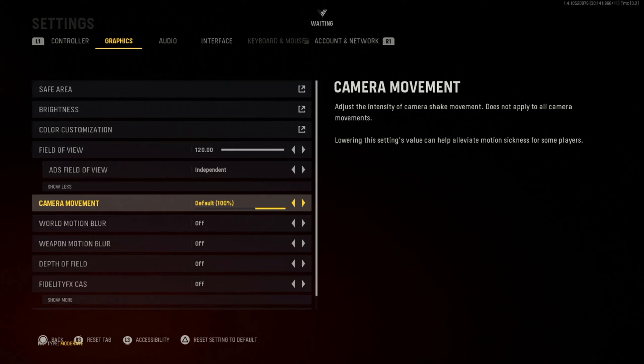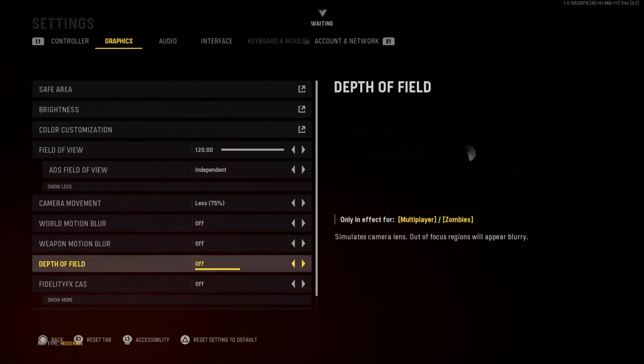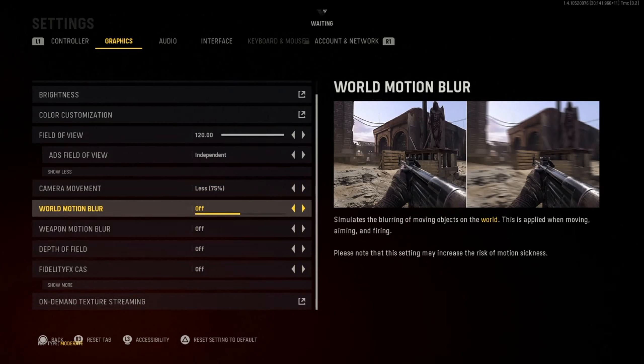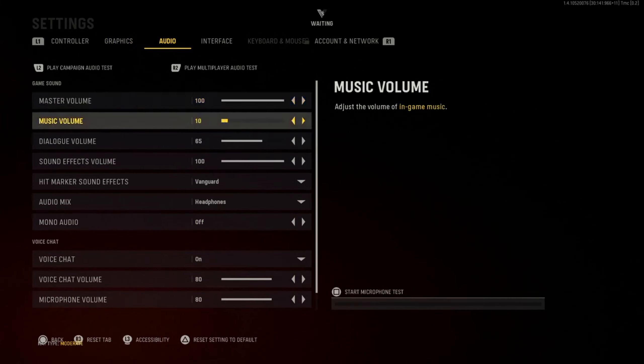Camera movement — the adjusted sensitivity of camera shake. I'd put it on less than 75 or less than 50, because at 100 if a bomb drops your camera shakes like crazy. Less than 75 will still give you some camera shake when a bomb drops without it being too much. World motion blur — off. Motion blur for weapons — off. Depth of field — off. These settings will prevent you from seeing enemies; they look nice in campaign but for competitive play turn them all off.